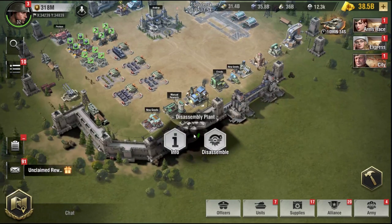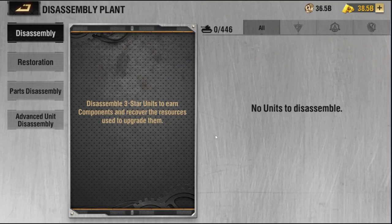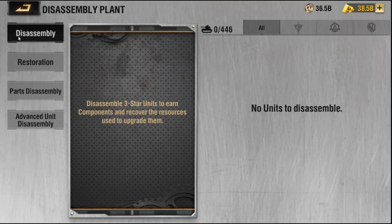We are going to jump right into the disassembly plant. You guys are probably familiar with the standard pre-5.0 update tabs — we've got the disassembly, the restoration, and parts disassembly. With the 5.0 update now, we've got a fourth tab: advanced unit disassembly.